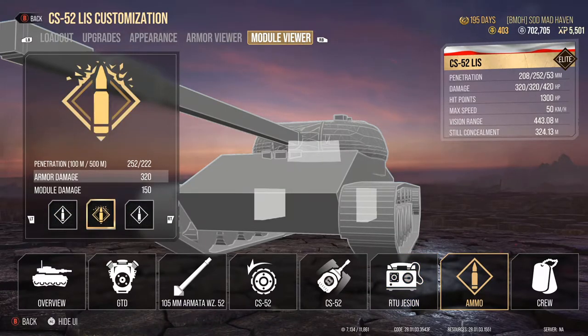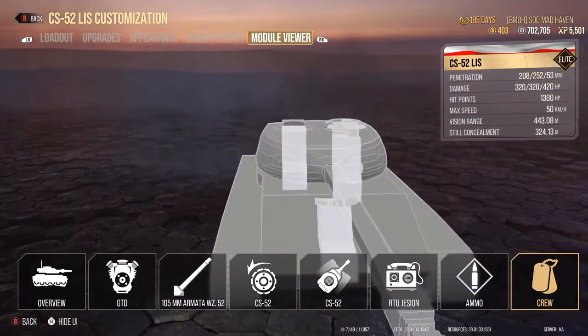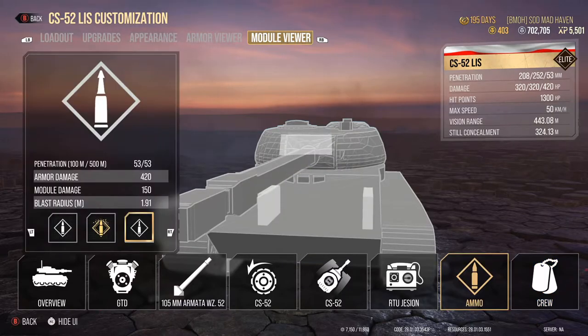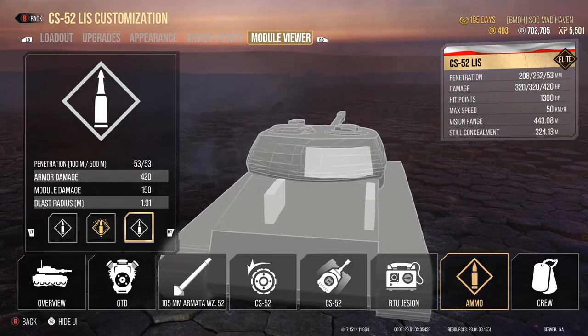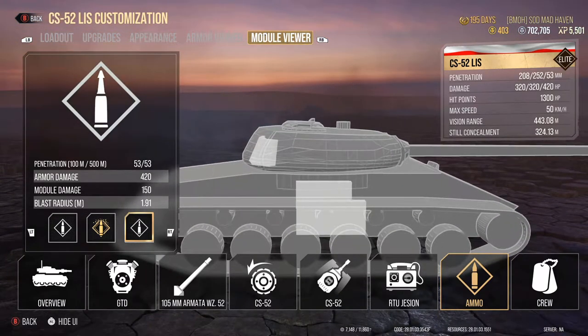This tank loads AP, APCR, and high explosives, though I have not been able to get the HE to work properly. The crew locations are not too bad. The driver is dead center and can get knocked out extremely easily. The ammo racks inside this — I was looking at them yesterday when the tank first came out. These are extremely small ammo racks.